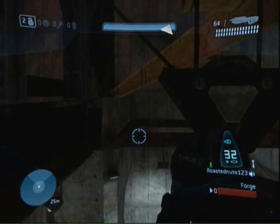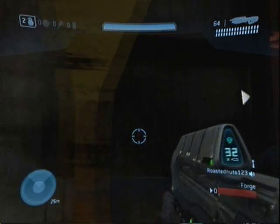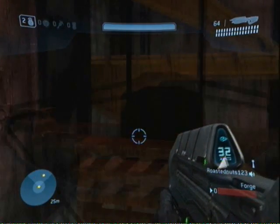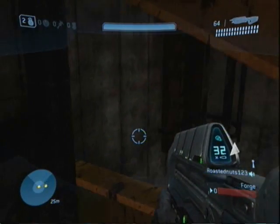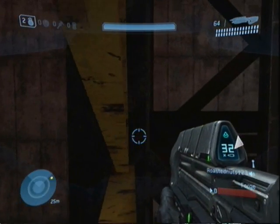So basically what you can do is just chill out up here. You can do this in forge to be real hacks, or make a cool map and then all your friends won't be able to get you. They won't know what's happening. Get a sniper or whatever up here and you're just sniping kids as they walk through. Just good fun.